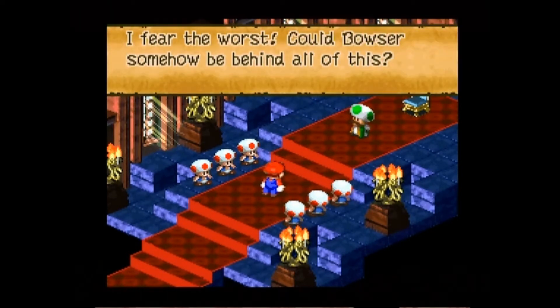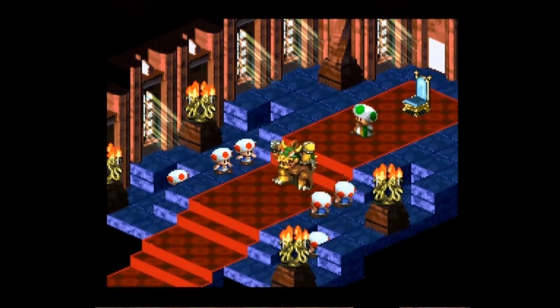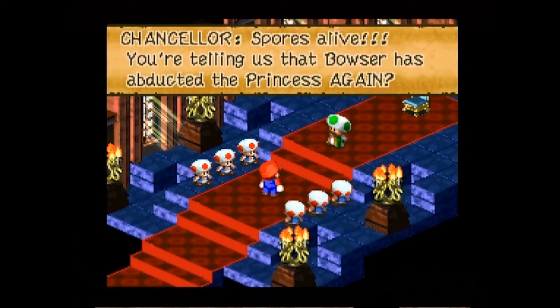And that's the Chancellor of the Mushroom Kingdom. He is concerned that Princess Toadstool is missing and kidnapped by Bowser. We have Mario doing some pantomime and shapeshifting, pretty much telling us what happened in terms of how Princess Toadstool got captured.